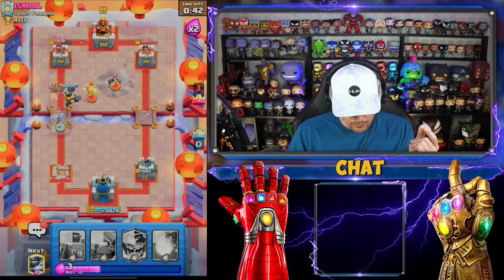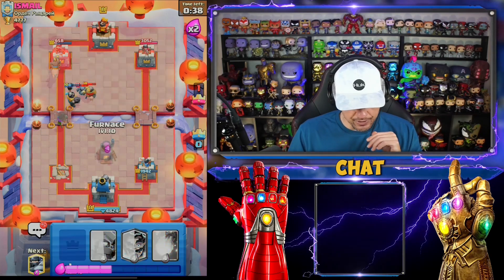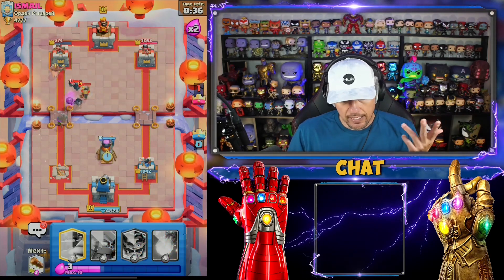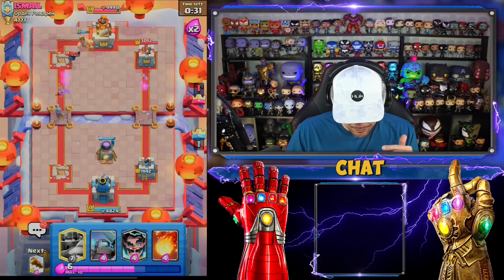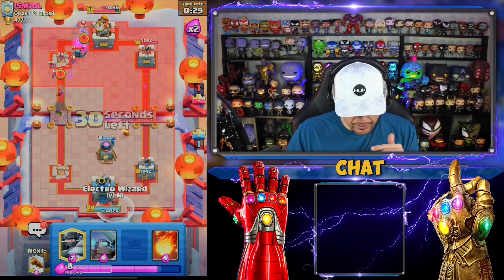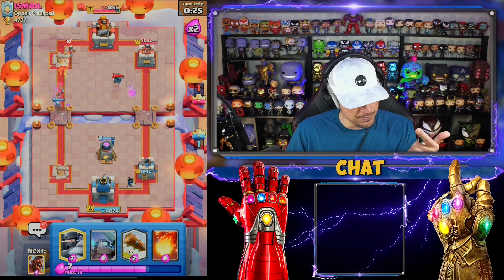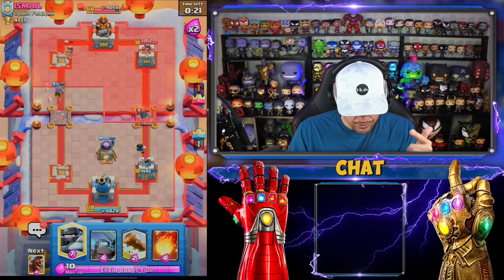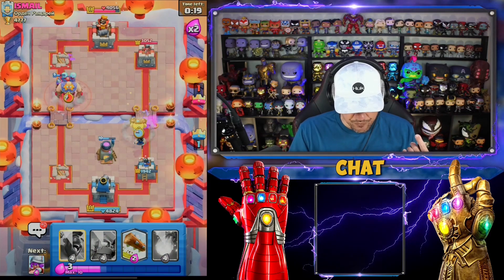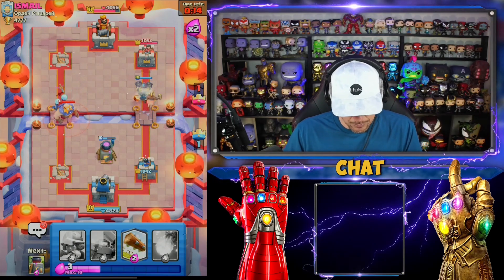We're gonna let that go - hog rider should be able to take it now. I knew eventually I'd be able to come back guys, no doubt. Now I just got to be a little careful here with his mini pekka. Let's go in with this - he's doing stuff on the wrong side and mini pekka is supposed to be going the other way. Let's go ahead and go in right here, protect that musketeer, and he's gonna go with that. We're gonna go real heavy.